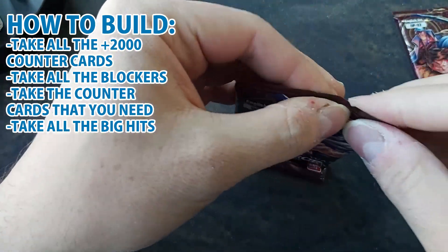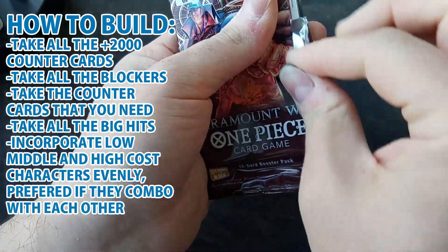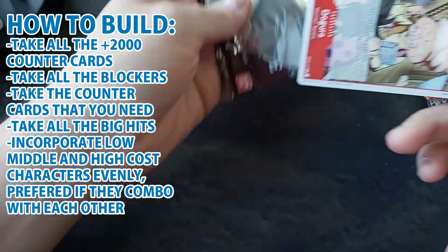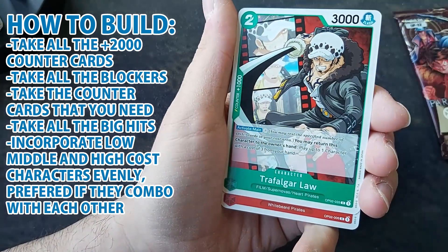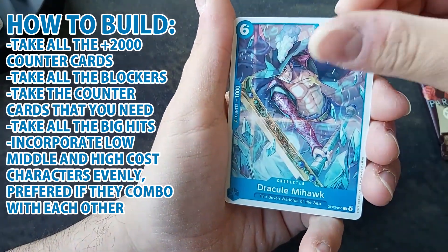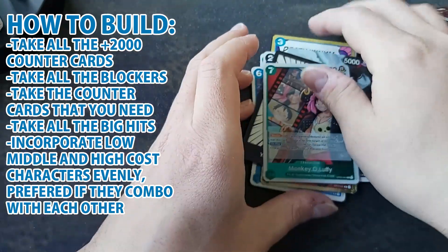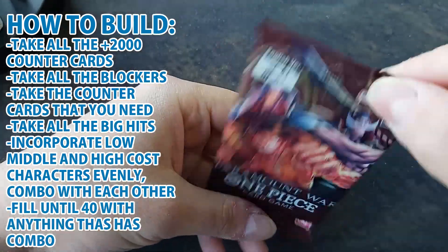After that, incorporate low, middle, and high cost characters evenly — if they combo with each other, even better. Try to have low cost characters from one to three, mid cost from four to six, and high cost from seven onwards, balanced out so you have plays each turn. The only exception is if you're playing Law, since low cost characters are especially good in that deck.